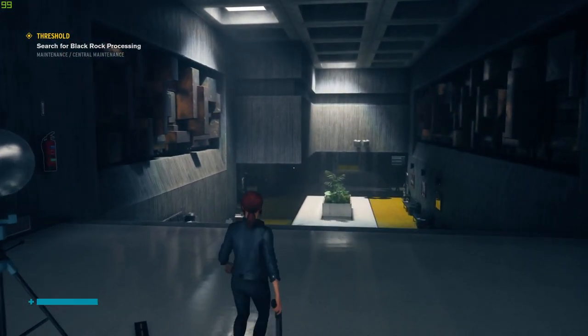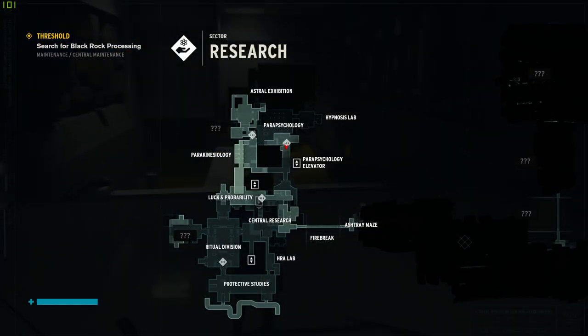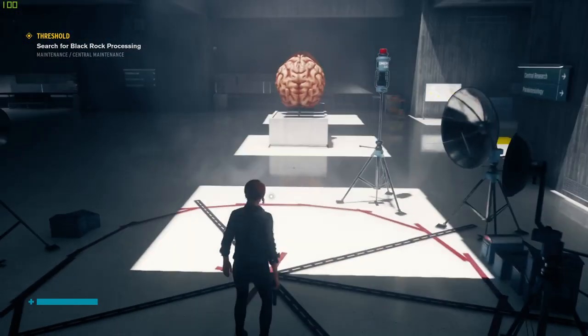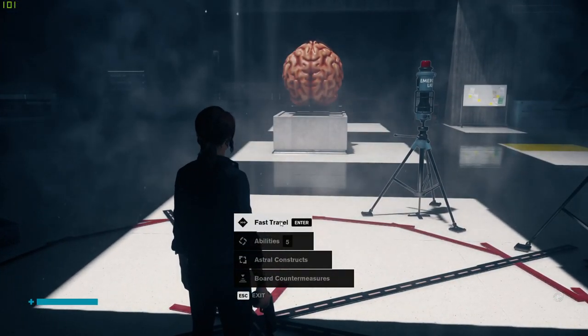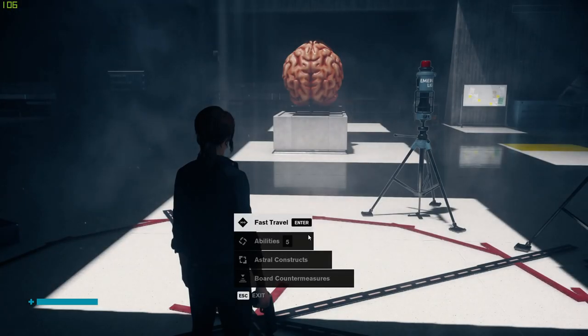So we're looking for Blackrock Processing. I think a control point will allow us to fast travel there pretty directly, actually. Do you want to do any abilities?